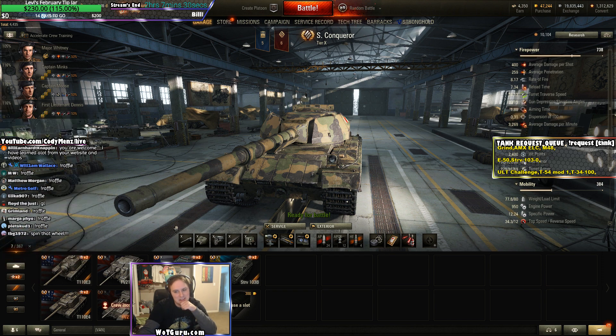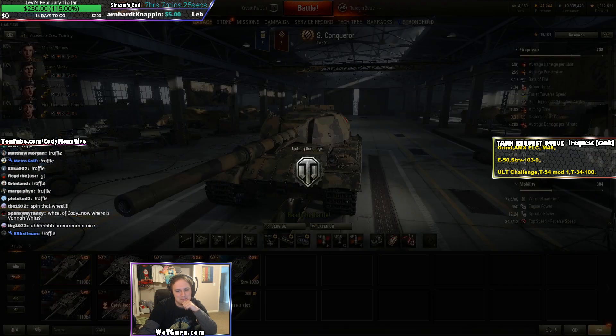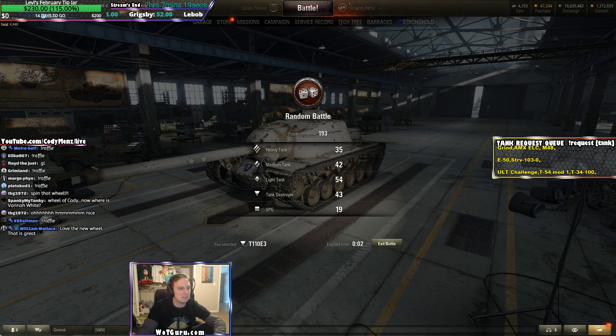So tier 10 TD — not that I have a ton to pick from when it comes to TDs. I'll go with the T110E3 here. I thought about playing the Badger but I just played the Badger, so I've got to do two and a half times the HP total — so 5125 here. I can change how the wheel looks a little bit. It's currently a little buggy because it's like a beta test, where the little ticker up top doesn't show anymore, it's just a blank square. But I'm going to try to fix it up a little bit.